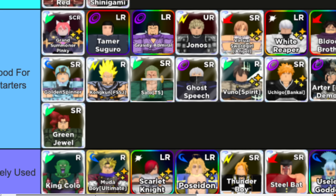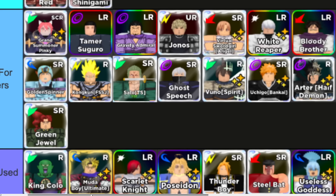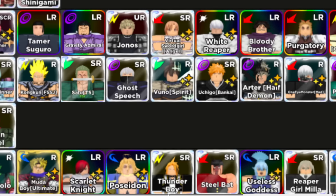We also have Joestar — Tusk Act, one of the later parts — and Goku. These guys are all ones you could use; I wouldn't really recommend grinding for them, but if you have them and that's the best you got, go use them.